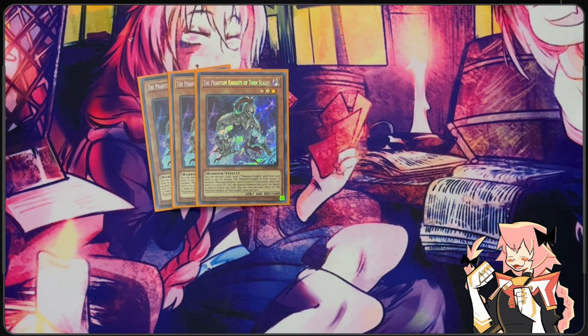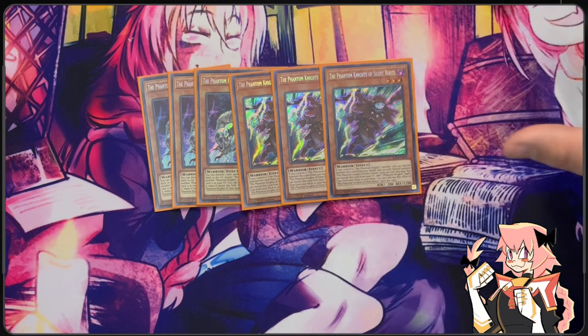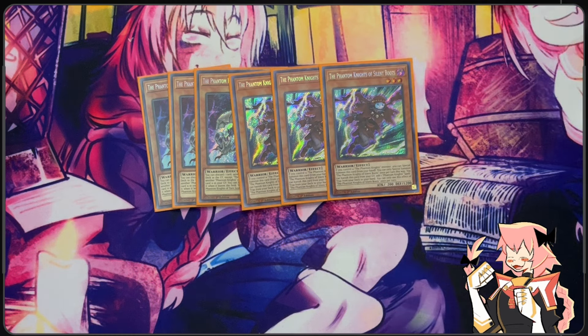So it's an XYZ deck — a rank 3 deck. Now on to our next Phantom Knight: Phantom Knight of Silent Boots. If you control another Phantom Knight you can special summon this card from your hand, and then you can banish it on ignition from your grave to add a Phantom Knight spell or trap from your deck to your hand.